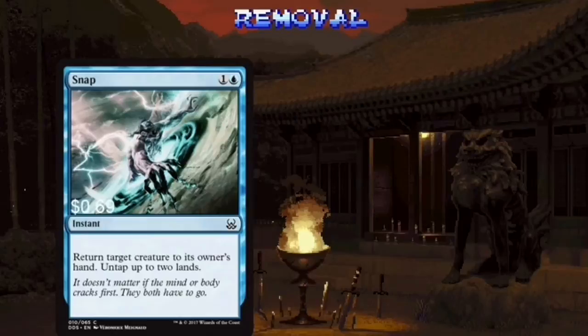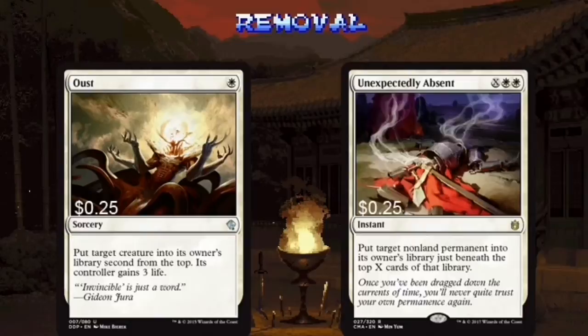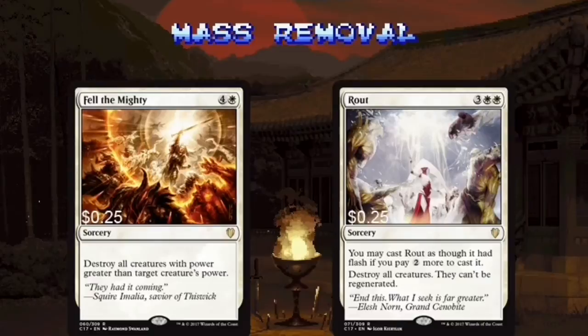Snap and Into the Roil let us bounce permanents back to our opponent's hands. Snap is great because you can untap two lands after casting it, so it basically pays for itself. Into the Roil can bounce any artifacts or enchantments that are bothering us, and if it's kicked, you can draw a card too. Oust and Unexpectedly Absent are great ways to trip up your opponents and set them back a few turns. Repulse and Capsize are here to help us bounce anything we don't like. Capsize is particularly great at temporarily disabling any permanent on the board that's causing trouble. If you're looking to blow up the board, Fell the Mighty and Rout are here to help. Fell the Mighty is particularly awesome because you can keep a token army you've built up alive while destroying any opposing armies.